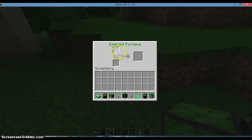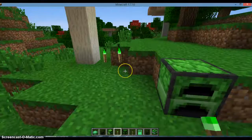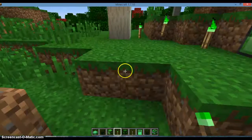Then there's the emerald furnace — it does pretty much the same thing as a regular furnace. The emerald torch lights up and it looks cooler than a normal torch. And then there's the emerald slab.